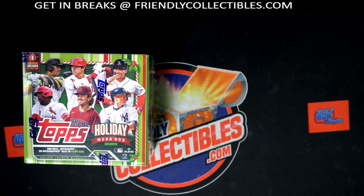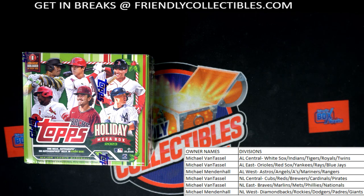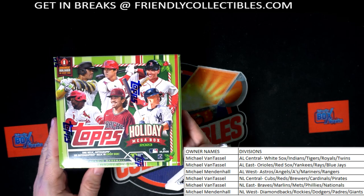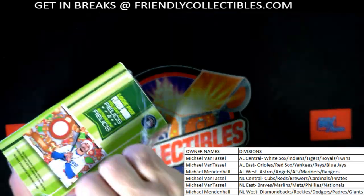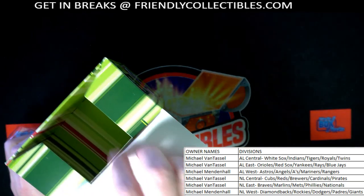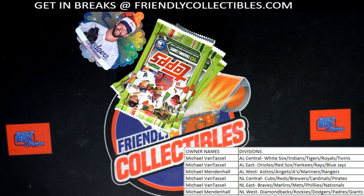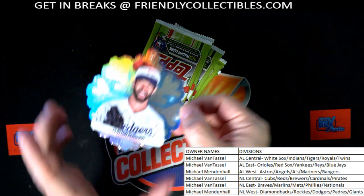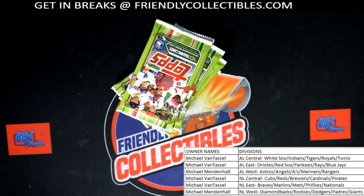Alright, let's put these on the main screen and rip - let's see what we got. Hopefully we get something really nice in here. We're supposed to get two short prints and a hit. Let's see what we get, and then after this we'll do a three-box break that only has three spots left. Our Christmas ornament is going to be right here.